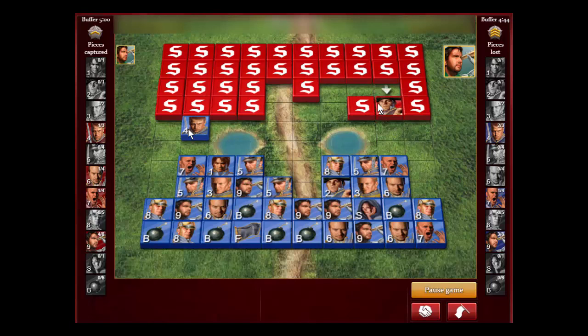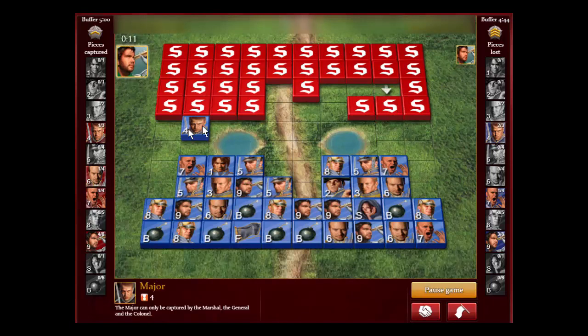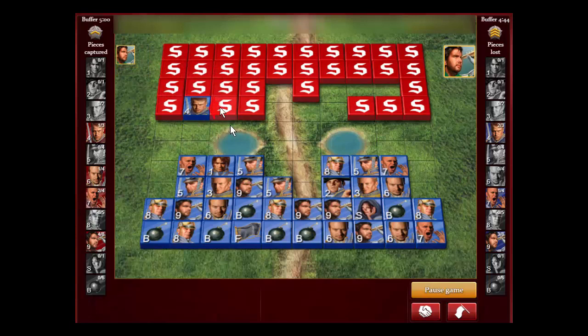We found a General. Wish it was the Marshal, but now I'm forced to attack with my major. We get a Sergeant and we get a Marshal — that's pretty good. Even though I didn't get too many lower pieces, I'm only up a Lieutenant, a Sergeant, and a Scout — three lower pieces — but I'm down two majors. We know the General and the Marshal. Around 70% of the time the flag is on the Marshal side where the Marshal started, so I'm going to try to concentrate there to find the flag.